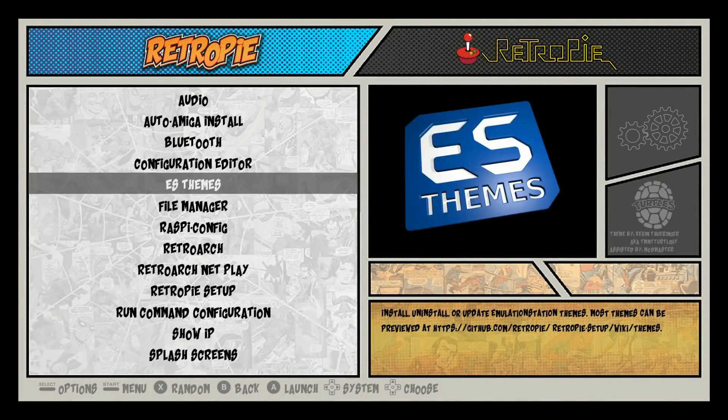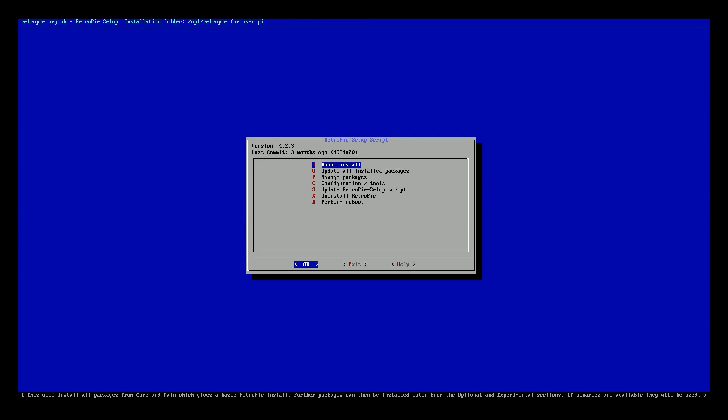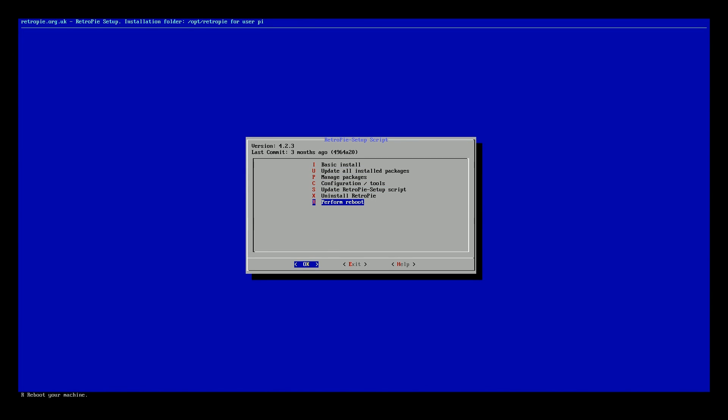Let's check what version of RetroPie this is on. It's running the comic book theme, which a lot of people like — I think it's a really great theme. It's on version 4.2.3, so not a super recent version, but it is 4.2 which is a good start. You can obviously update that if you like.